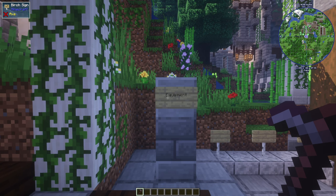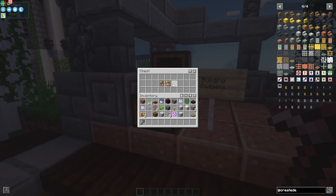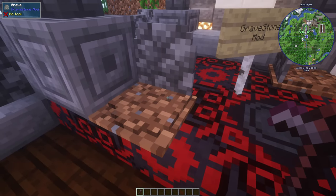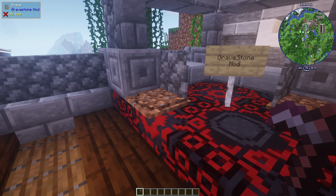Let's look into equipment. Building Gadget gives you two devices — the edge changing gadget and the building gadget. Both are very helpful if you have bigger projects. The Gravestone mod adds a gravestone when you die, so instead of your loot falling all over the place, it adds a gravestone.